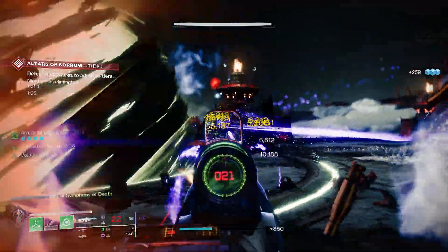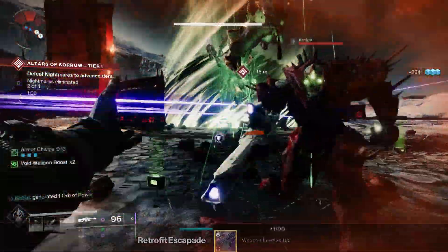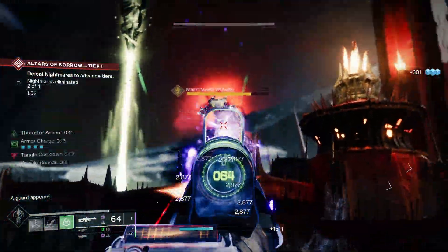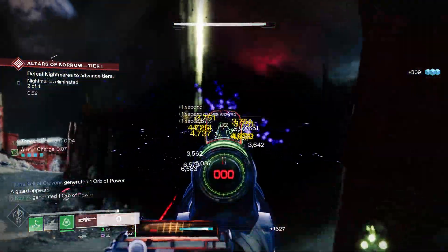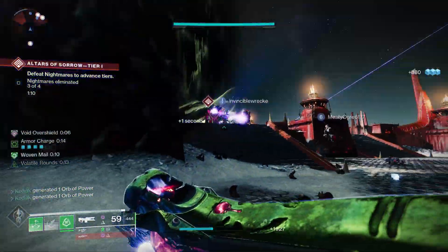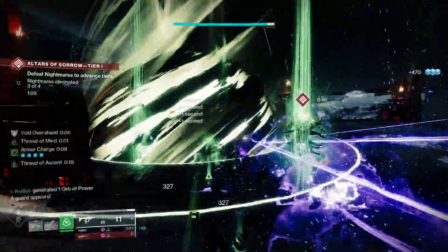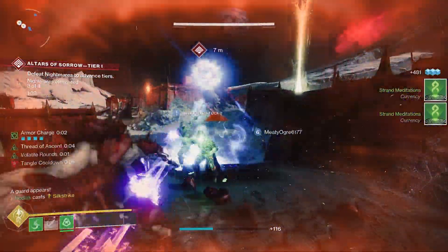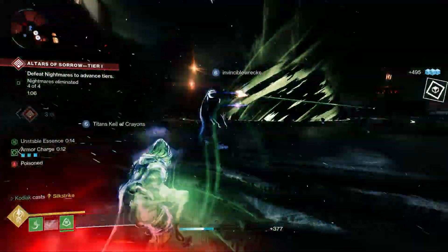That's the Strand Hunter build. Hunter is very similar to Titan with Strand — the main focus is suspending enemies without speccing into a lot of other things. We are set to get a new Strand aspect for each class next season, so hopefully Hunter gets something more unique beyond just Ensnaring Slam. But this build is still incredibly fun and really good in PvE: 80% damage resistance, constant suspensions, and Retrofit Escapade — one of the best heavy weapons in the game — essentially shooting like a primary and never running out of ammo. Thanks so much for watching; let me know what you thought of this build and any suggestions for future videos!